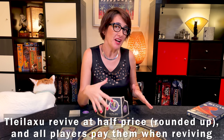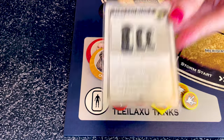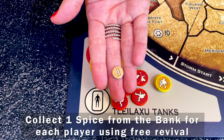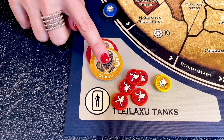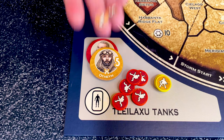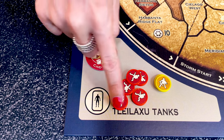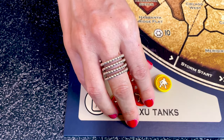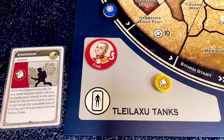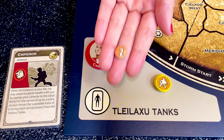Where the Tleilaxu earn most of their spice is during the revival phase. For any faction using a CHOAM card or free revival, the Tleilaxu take one spice from the bank. If a faction wants to revive a leader before all 5 of their leaders are in the tanks, they can negotiate with the Tleilaxu — if they agree, they can revive that leader. The Tleilaxu can also increase the revival limit of other factions to 5. In an alliance, the Tleilaxu can revive allies' forces and leaders at half price, rounded up.